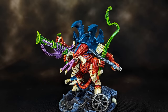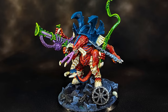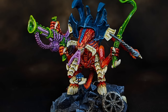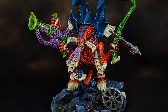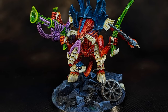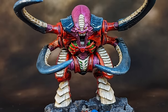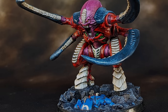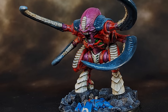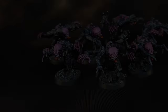My army commander is a Hive Tyrant armed with a Barbed Strangler, Bone Sword, and Lash Whip. A Hive Tyrant can take 3 Biomorphs, and I've chosen Acid Blood, a Hardened Carapace, and Optic Membranes. The Carnifex, or Screamer Killer, is a living engine of destruction. I've given it the Biomorphs Optic Membranes and the Voltage Field for an additional saving throw of 4+.